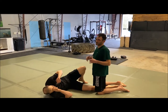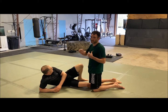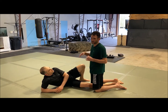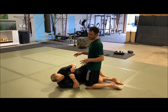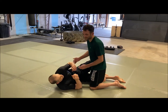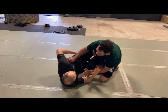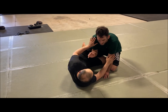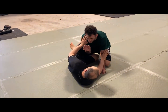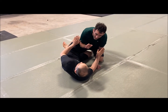We'll start with some basic ways to initiate the top game offensively from half guard. We've gone over a little bit of knee shield stuff. We're going to assume that we've passed the knee shield and we're in kind of a position where we're both pummeling for inside control. In wrestling, if you can get inside with your head, you can prevent a lot of their movement.